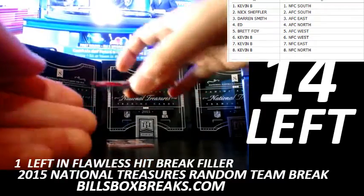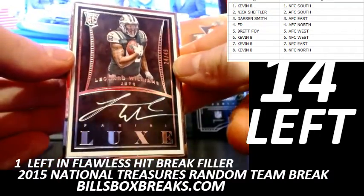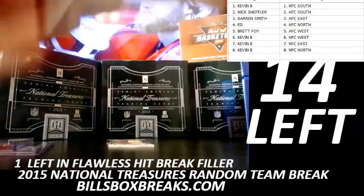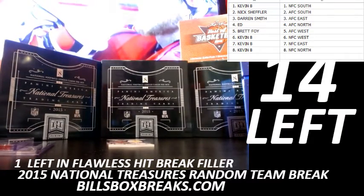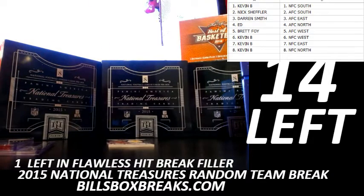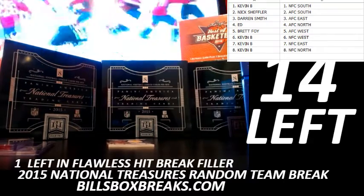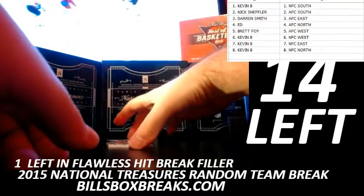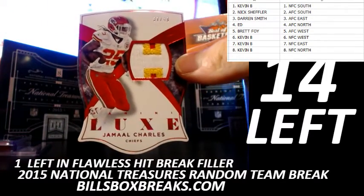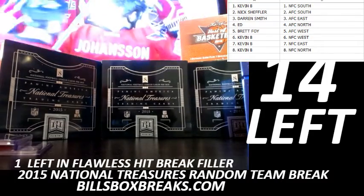Third hit, a nice looking one here out of 49. Silver frame, Leonard Williams — card number 24 out of 49. And the fourth card out of the box, a nice looking patch for the Chiefs. Jamal Charles, three color, red variation patch, 37 out of 49.